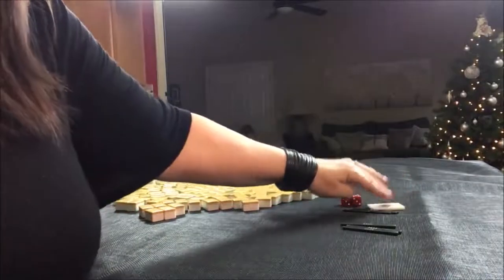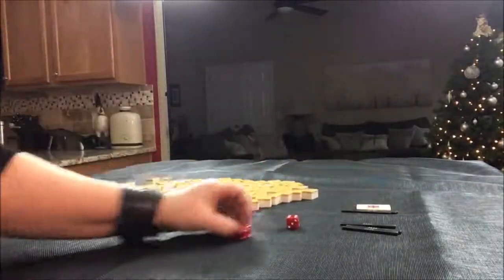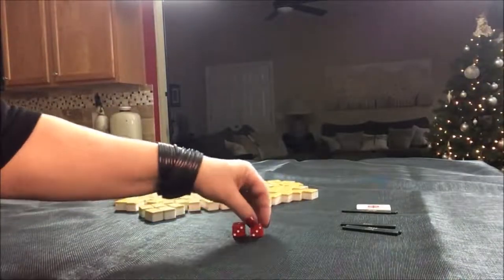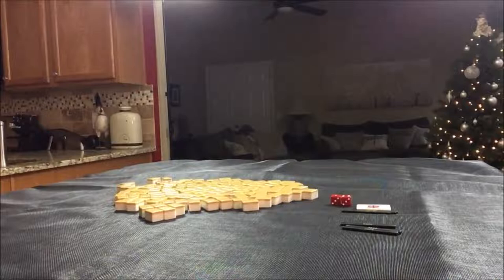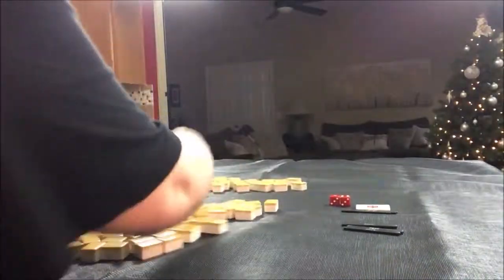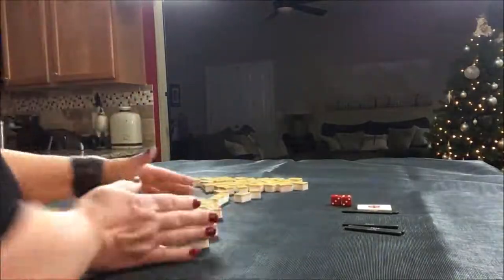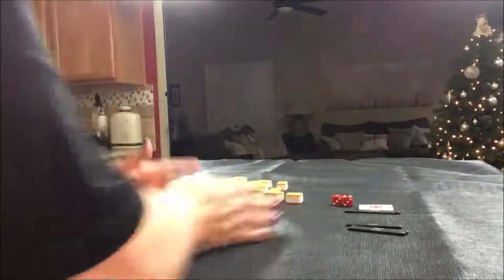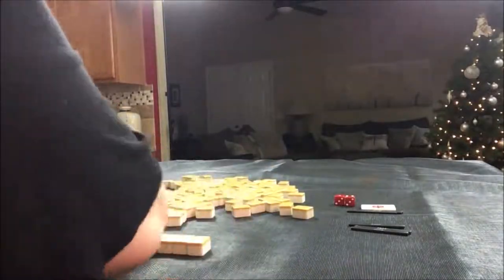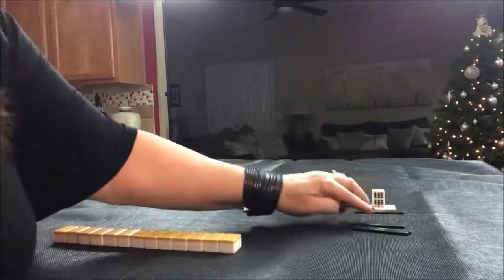Back to East Round. This time, let's say we are in West, because I rolled a 7. West seat, East Round. 7 bam is Dora.